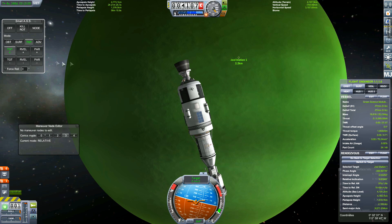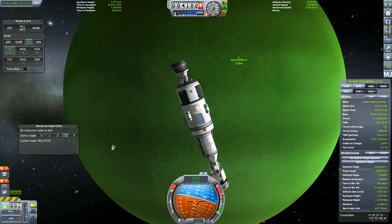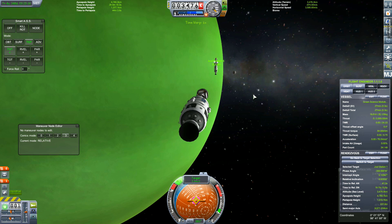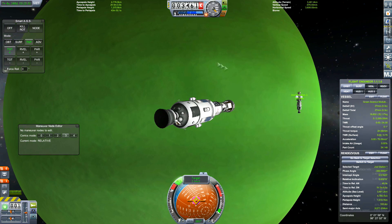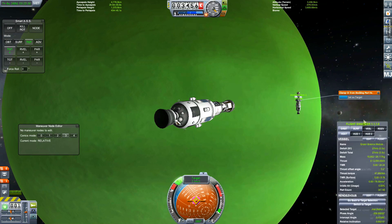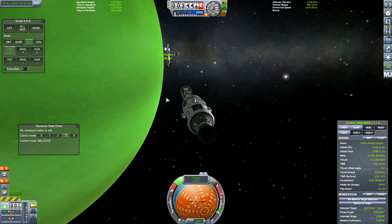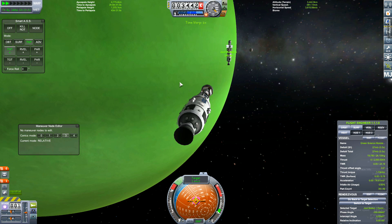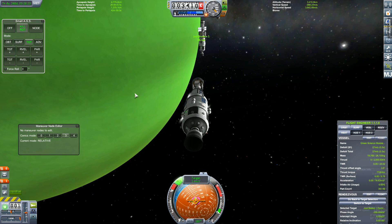At least one of them. The other one is just the same as this one, which is the science module with all the heat-relieving elements — traditionally called radiators — to relieve any radiation or heating from Jool. I'm assuming that at one point I want to do an experiment and see if that inflatable heat shield will be awesome to use to get into orbit around Jool. It'll save a lot of fuel.